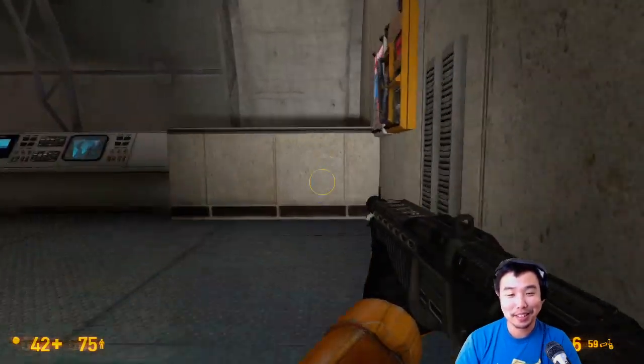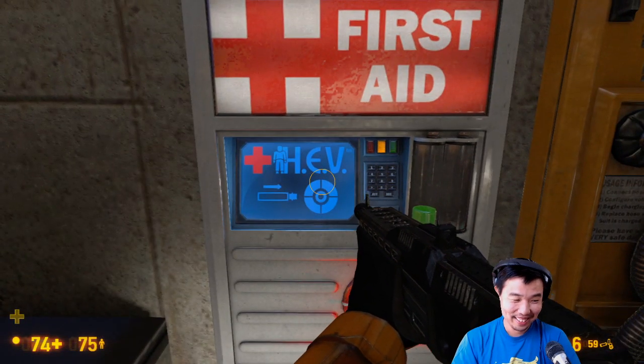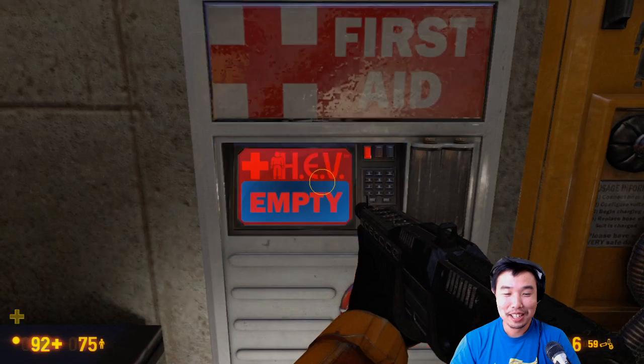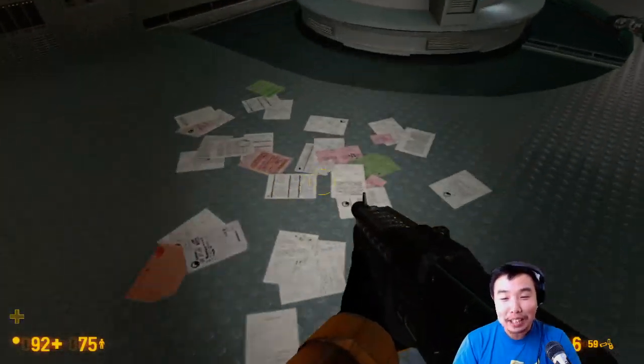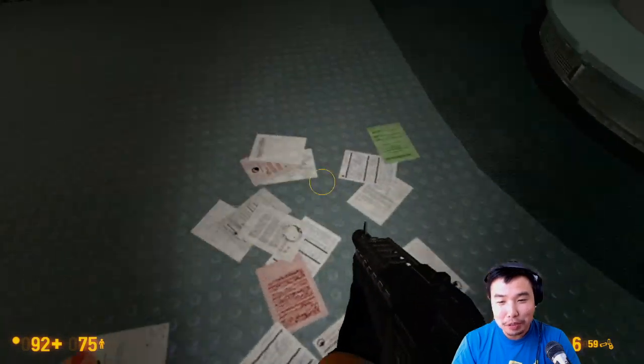Do you want to see me actually nitpick? I'll show you what a nitpick is. This is too many papers — why are the papers all bunched up like this? It doesn't explain where all these papers came from. I would expect to see a manila folder right here. Why isn't there a manila folder here? It doesn't explain why there are so many papers. See, that's much more of a nitpick. Why don't I have ragdoll effects on these papers? I thought this was supposed to be an HD remake.